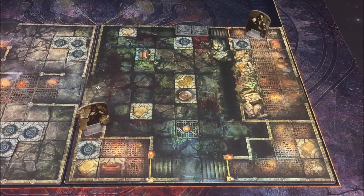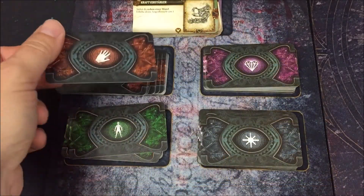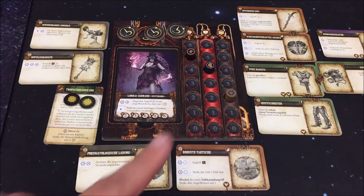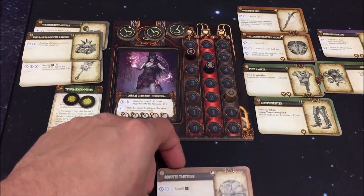Lorraine ist an der Reihe: erste Ausdauer für Bewegung zur nächsten Truhe, drei weitere Ausdauer fürs Plündern. Ich nehme eine Waffe und einen Kleinteil. Die Truhe bringt eine Essenz, wir haben schon fünf. Wir bekommen ein neues Schild – aber das Schild, das ich habe, ist besser: drei weiße Würfel für den Angriff statt nur einem schwarzen. Gleicher Effekt – Gegner zurückstoßen. Beim neuen Schild: wenn wir blocken, wird die Nahkampf-Angriffskraft um eins gesenkt. Ich gehe mit der Ladung – neben Vermehrungsfeldern stehend, können wir diese und alle benachbarten zerstören. Ich nehme es erst mal mit.